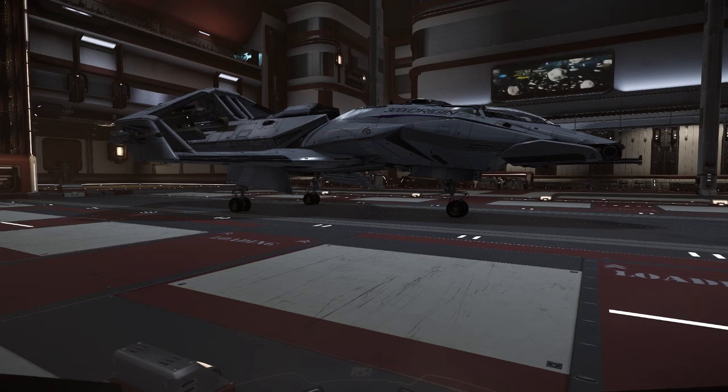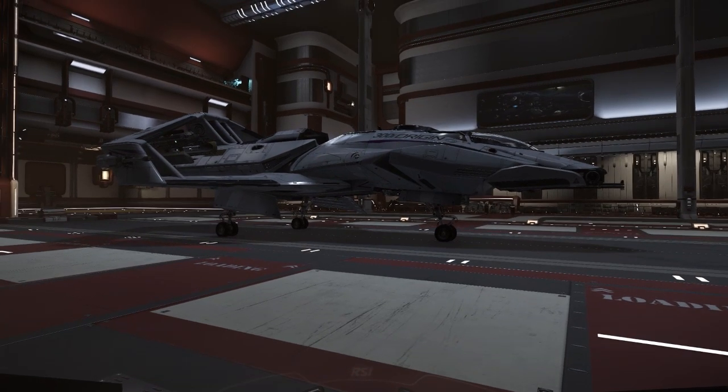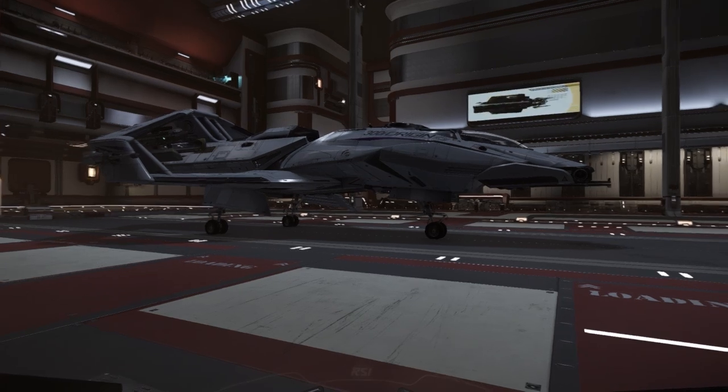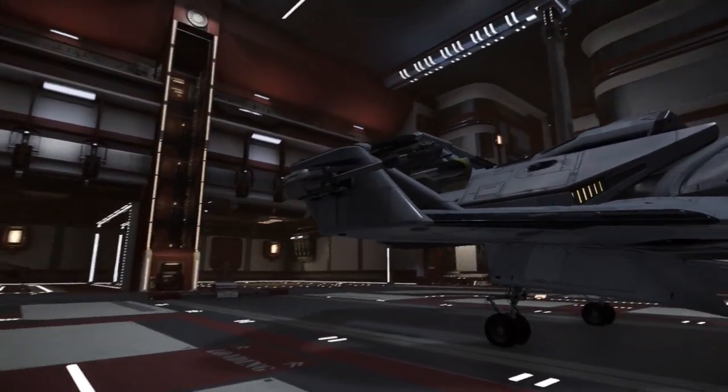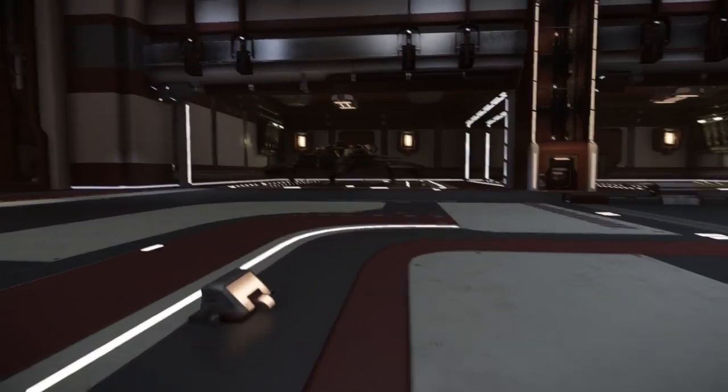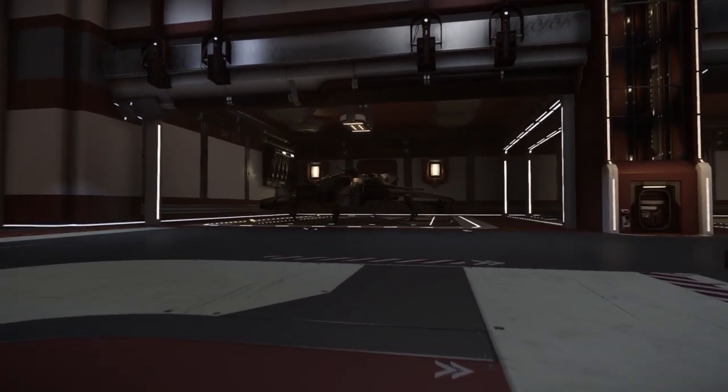Hey guys, it's Fornski here and today I am going to show you how to change your weapons loadouts in Star Citizen so that you can play around with different weapons when you're dogfighting. What I'm planning on doing is take these Omni Sky 6 cannons off of the wingtips of the 300i and put them in the turret of the Hornet.